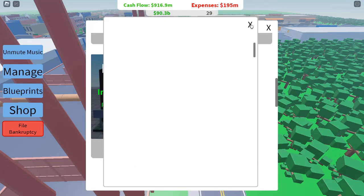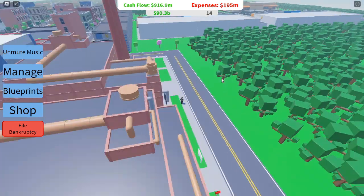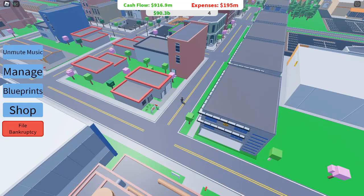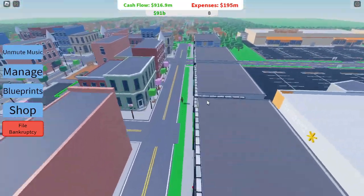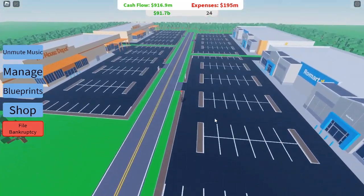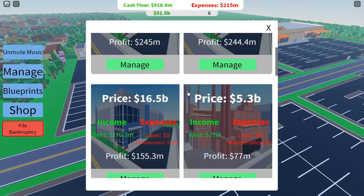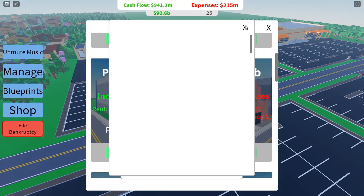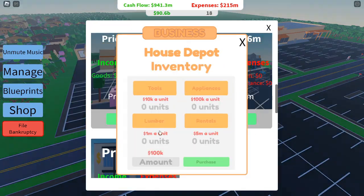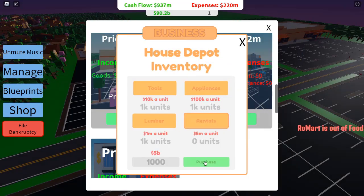Know when to use blueprints. Blueprints allow you to build special, pre-designed houses in the game. While they can be tempting early on, they are most effective after you've built a steady cash flow. Use blueprints for high-value builds — once you have more cash, buy a blueprint and construct more valuable houses like two-story or duplex designs to maximize your return. Destroy existing small houses to make room for blueprint constructions, and build in prime locations for higher earnings.